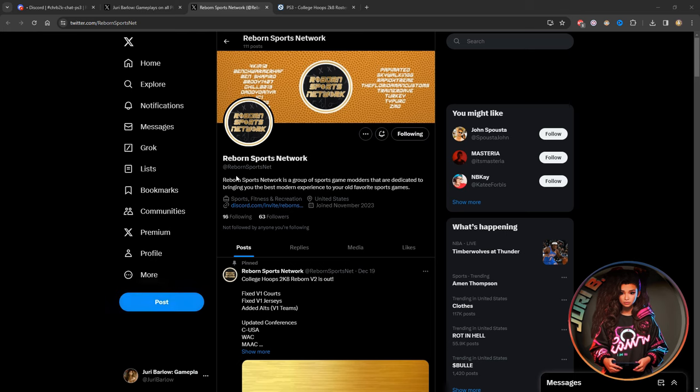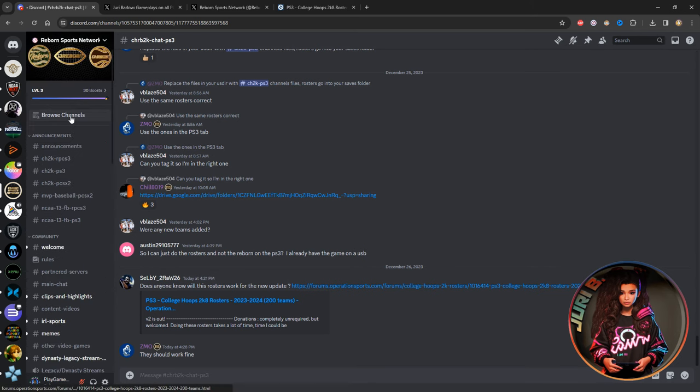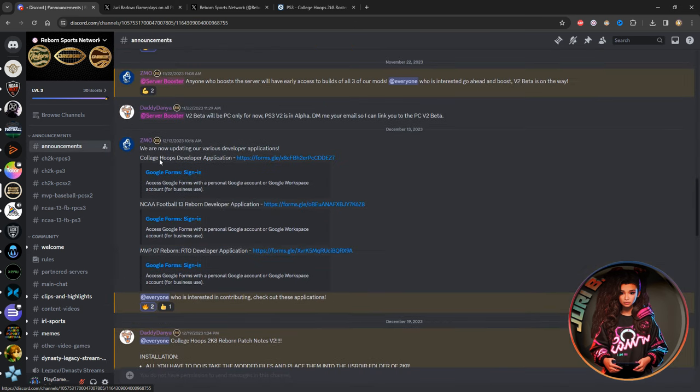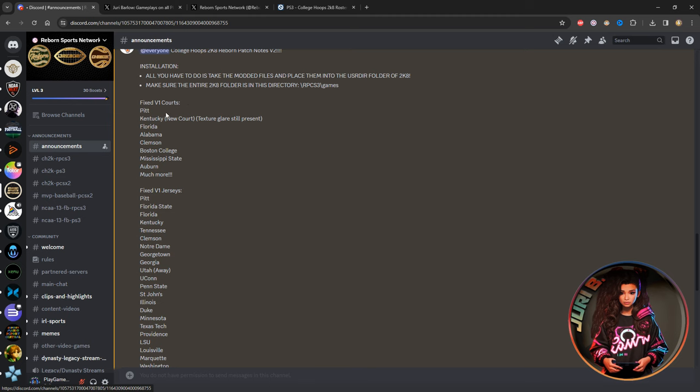I want to show you the official Twitter and rebornsports.net. Let me make this large on my screen. This is rebornsports.net — they have a Discord here, and I want to go to that Discord and walk you through some areas to show you how to browse it.